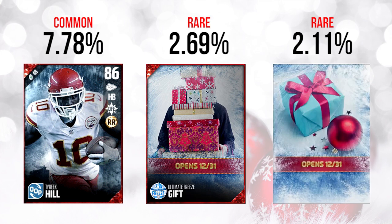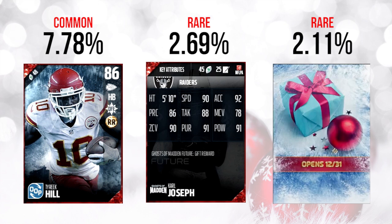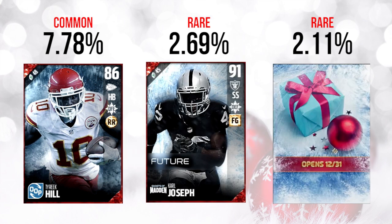The other gift today was a Carl Joseph Ghosts of Madden's Future card. A lot of people were excited about this one — it's a really nice strong safety card. It's great to see EA giving strong safeties some love, because this is a position that's been kind of forgotten in the past, with free safeties getting a lot of attention instead. This card is going for about 90,000 coins on the PlayStation 4 auction house — solid attributes and good value overall.